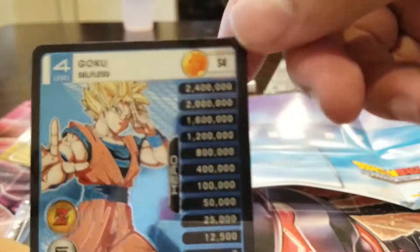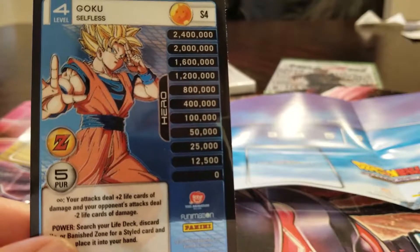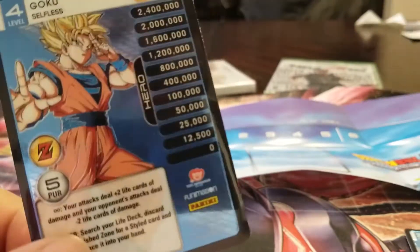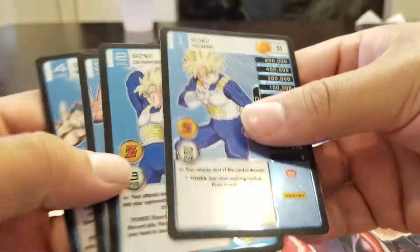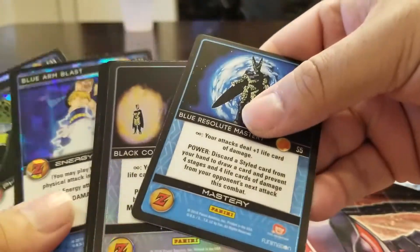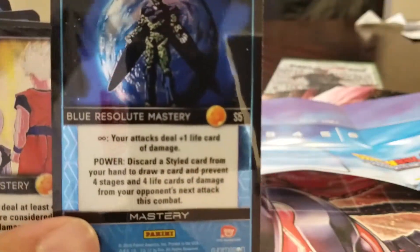It's getting increasingly stronger. Stage Four Goku the Selfless — your attacks deal plus two life cards of damage and your opponent's attacks deal minus two life cards of damage. If you're at the point where you have a level four Goku, I'm pretty sure you're winning. I never actually played this game, but in the video game if you were that far you were pretty much winning. And then it looks like they make regular-thickness cards too.